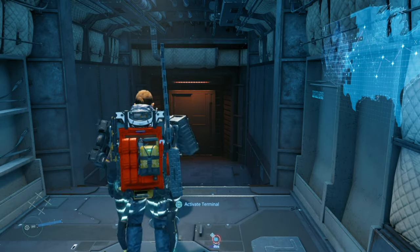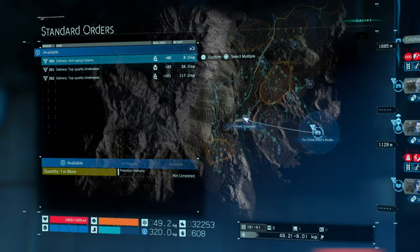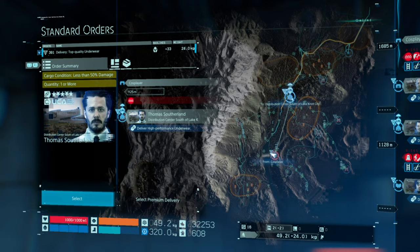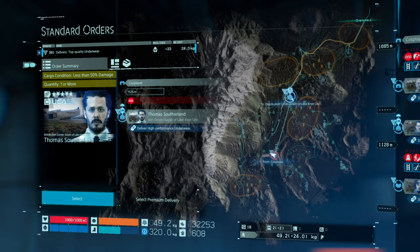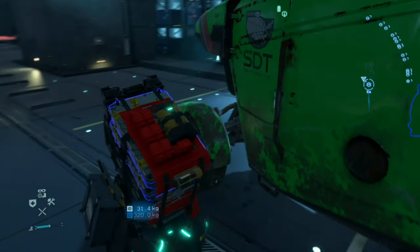You need to go to your terminal, ask for a standard order — any of these will do, so I'll click that one. Then you need to select a premium delivery; it's got to be premium delivery for this to count. I'll show you what it actually looks like at the end of the video.